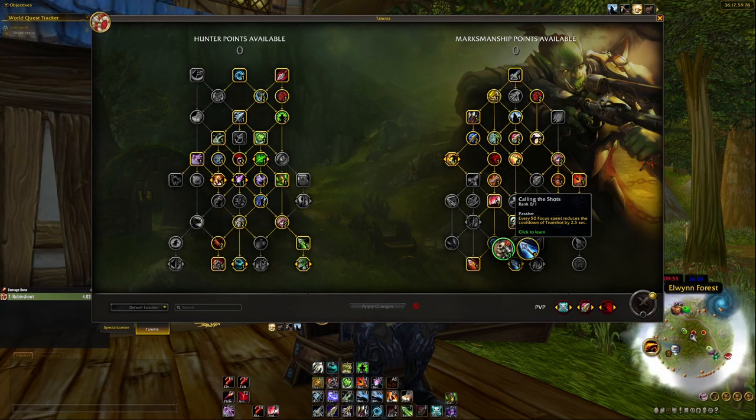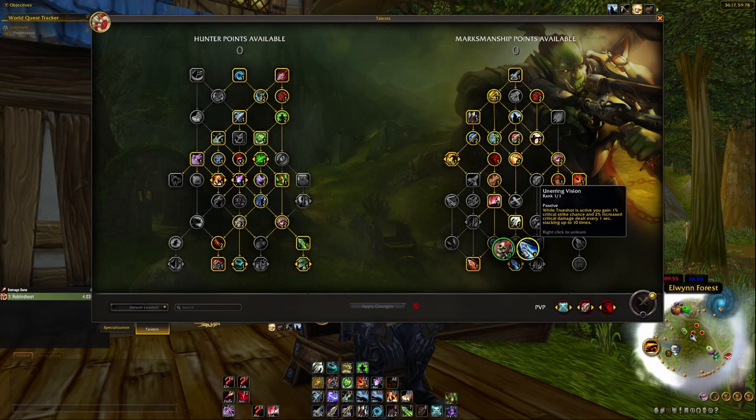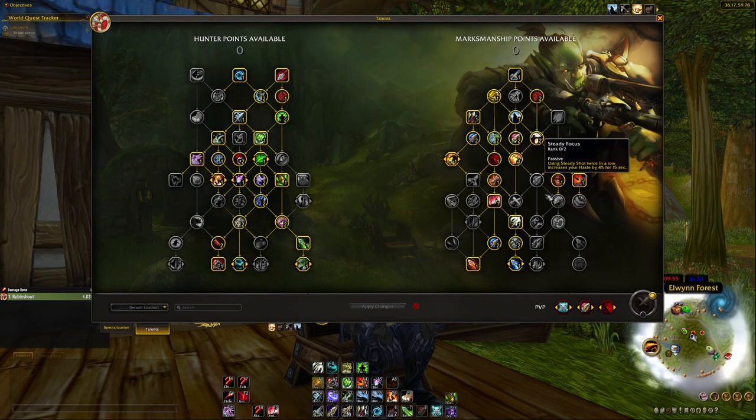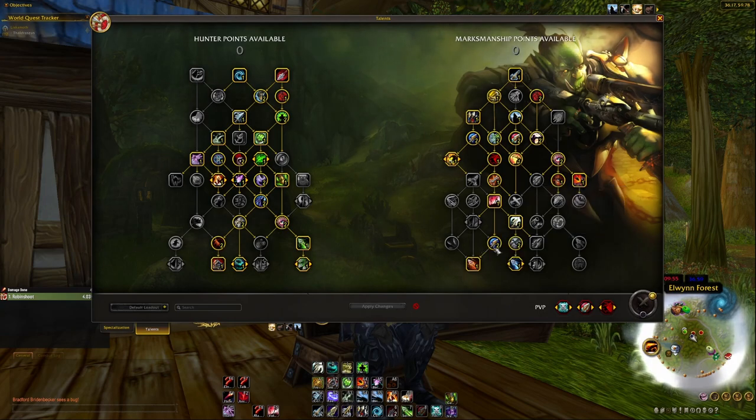You can take Calling the Shots for more Trueshot windows, but I went with Unerring Vision. While Trueshot is active, you gain 1% increased critical strike chance and 2% increased critical strike damage every second, stacking to 10 times — giving 10% increased crit chance, which combined with Hunter's Knowledge becomes 20% total. The critical strike damage increase totals 20%, plus another 4% from Sharpshooter. This build, once you pop your cooldown, can really destroy people.